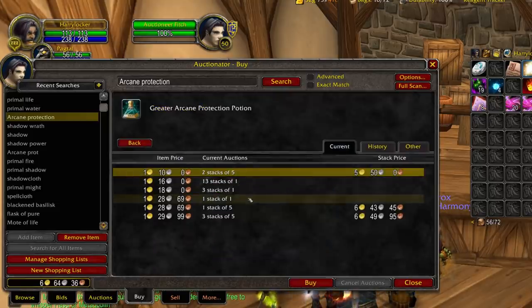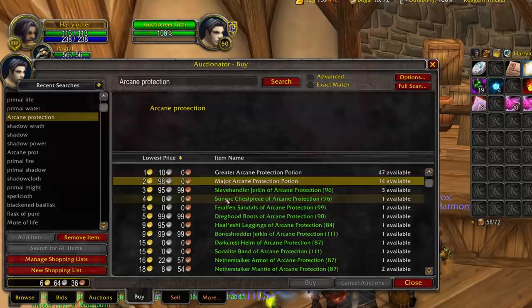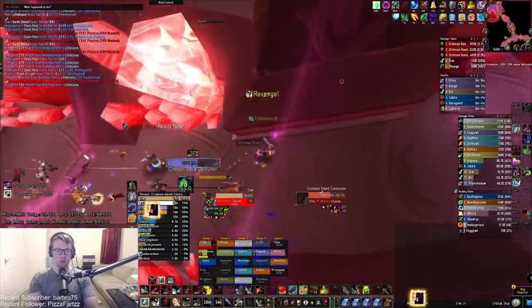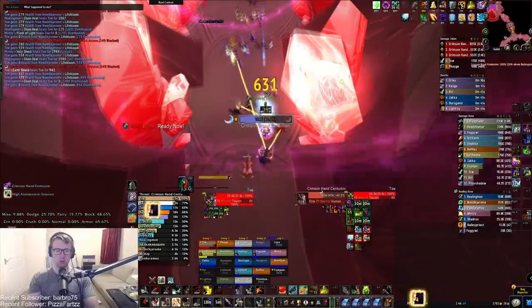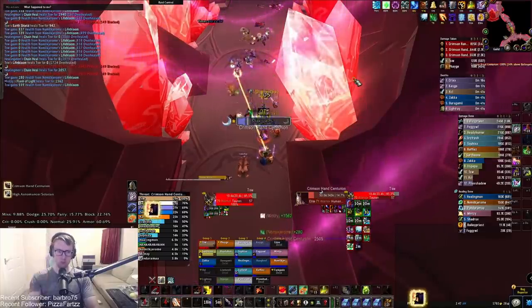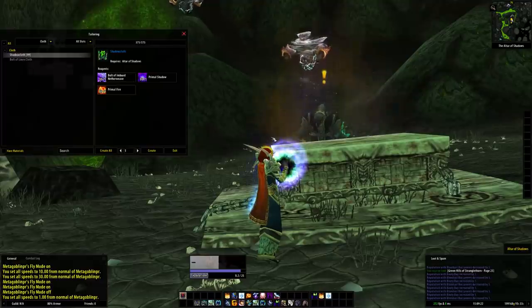The TBC arcane protection potion only provides about 800 more arcane protection, so personally I'd just buy the cheap classic WoW ones. People craft them to level alchemy, so there are loads on my server's Auction House. I've bought a few for when we're doing that fight. During progression I think it will be the play for everyone to pop an arcane potion just to be safe, and Phase 2 raiding is going to be much more difficult than people anticipate, driving those potion prices up.